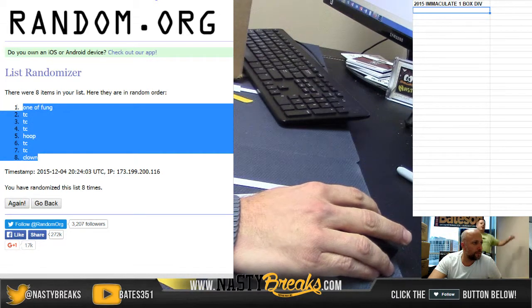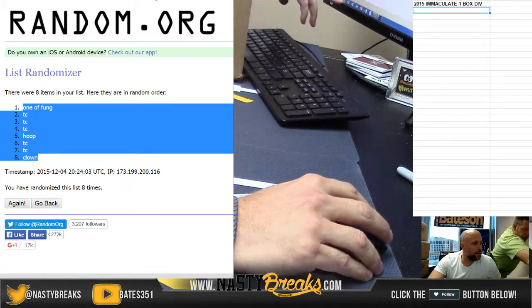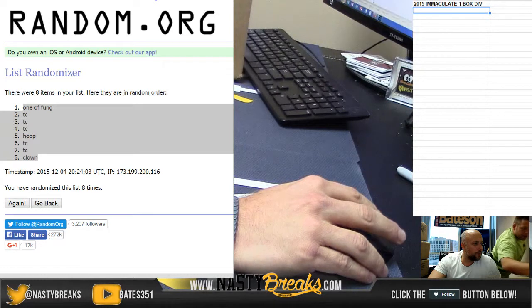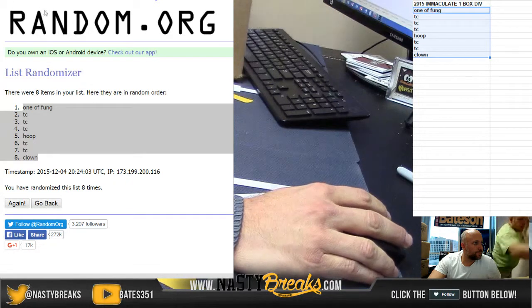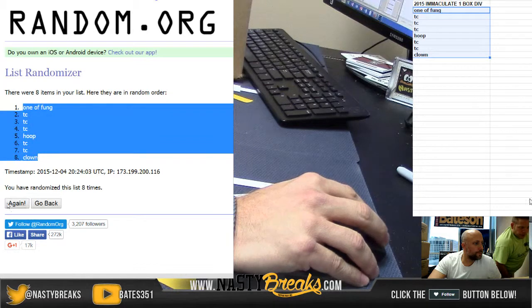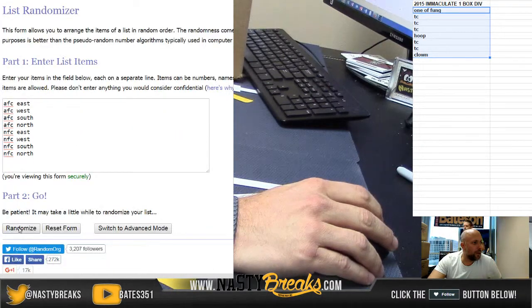Highlight them all, copy. Now hover over it, click on current brace box number four, paste. Alright, bold. Now hover, go back to your random on the next tab and repeat — going eight times.